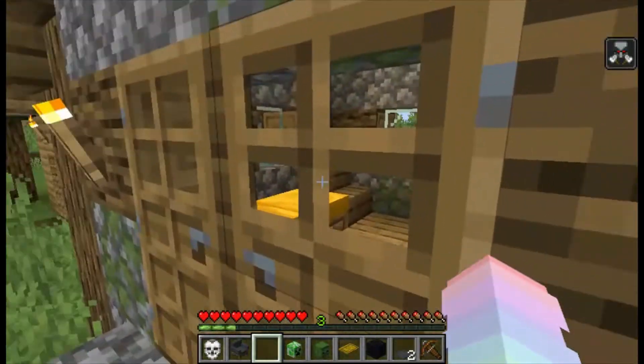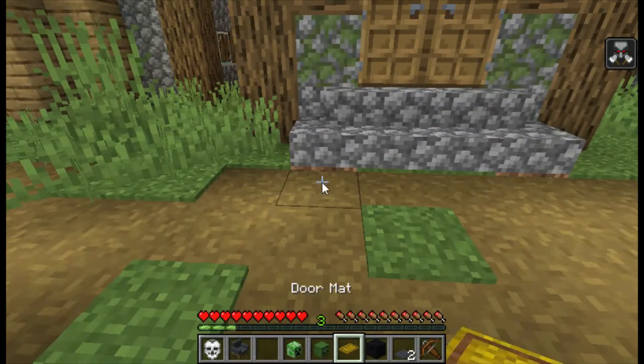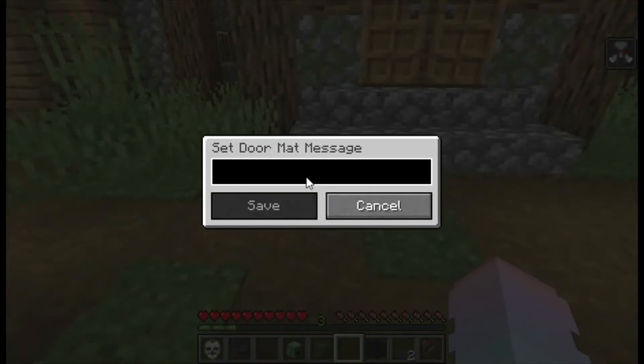I want to see what this doormat is — I was gonna use it for the pillager outpost. Oh my god, this is so cute! What did I put on here?